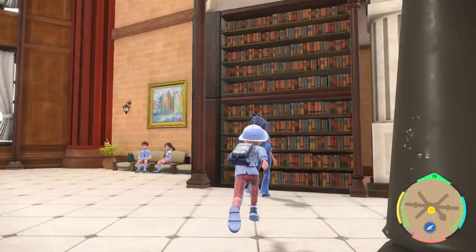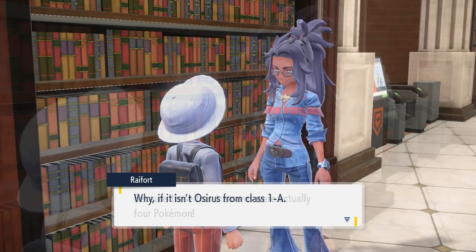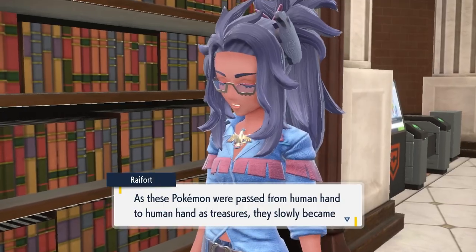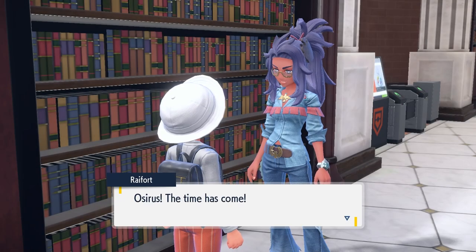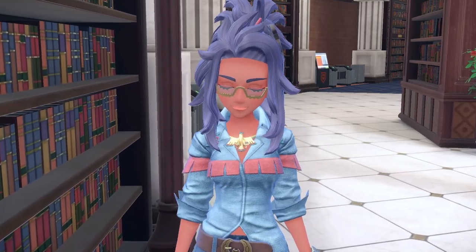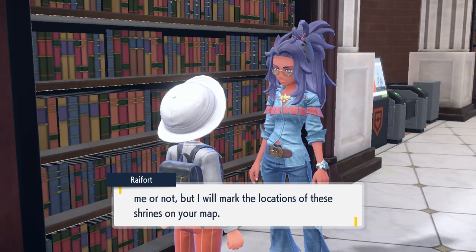This legendary quest begins when you go to the Academy and speak to one of the teachers. Rifort, who is the History teacher, will tell you about an old legend regarding the cursed treasures of the four Pokémon of Rune. This will be on your first interaction with her around the school area. When you come back and speak with her again, she will tell you more about the legendary Pokémon and tasks you with finding them, marking the four shrines on your map.